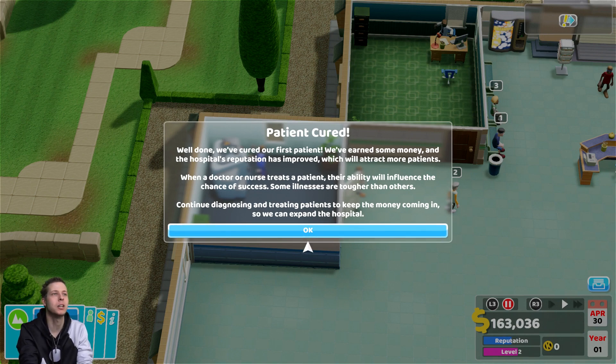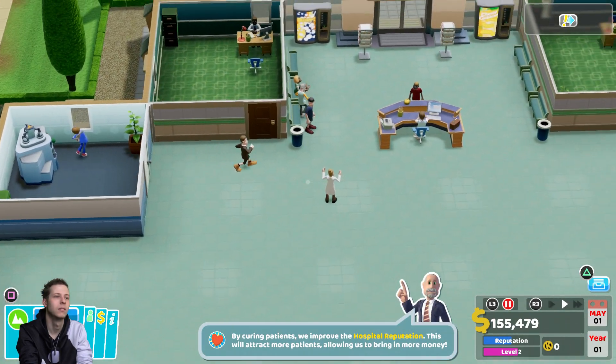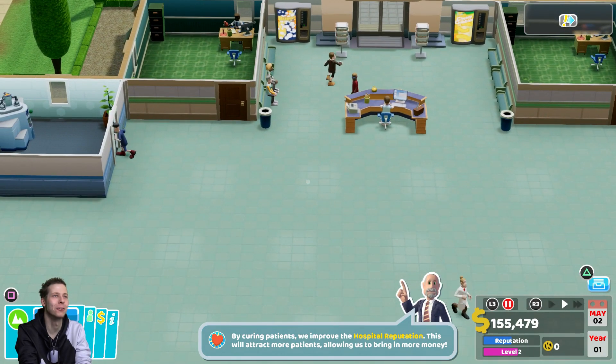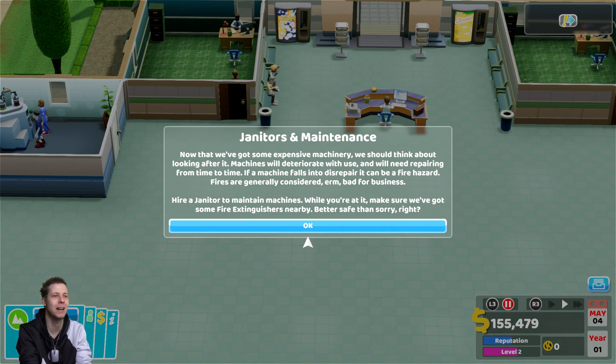We've cured our first patient! We've earned some money and the hospital's reputation has improved, which will attract more patients. When a doctor or nurse treats a patient, their ability influences the chance of success — some illnesses are tougher than others. Continue diagnosing and treating patients to keep the money coming in so we can expand. This is the hospital where you can really focus on how beautiful it looks, because it's so easy.